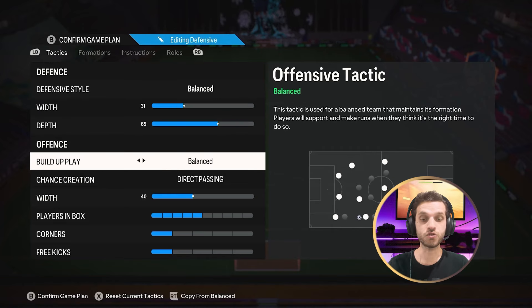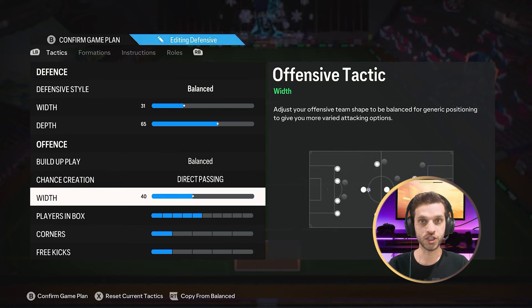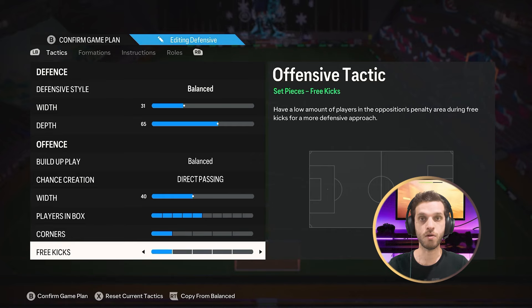In offense, your build-up play needs to be on balance, chance creation on direct passing, and width can be on 40. It's a wide formation on its own so you don't need a very wide width to attack. Players in the box is going to be on five bars, corners and free kicks on one bar.